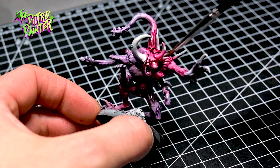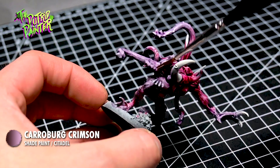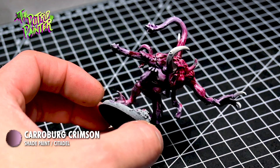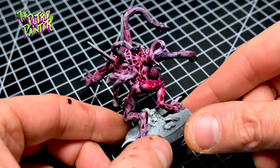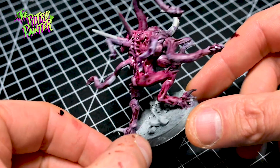For the last step of base coating I shade the entire model with Keroburg Crimson to bring the two colors together. While the first spawn is a more mutated human, I'm going full alien horror with this one. This will be a great fitting for Chaos or Slaanesh. Let's highlight this monstrosity next.